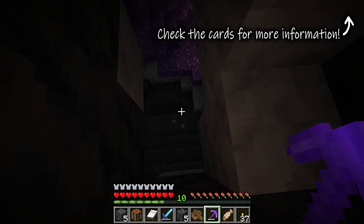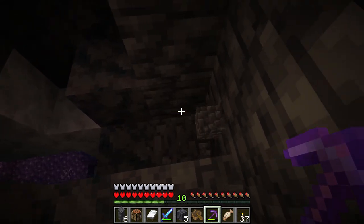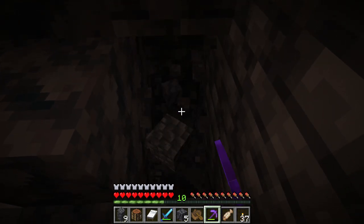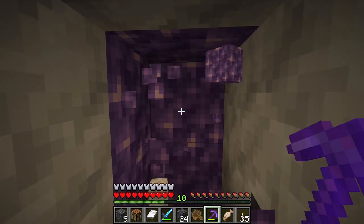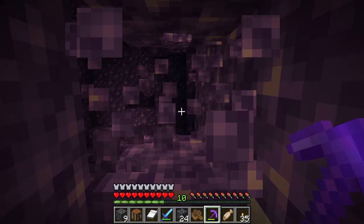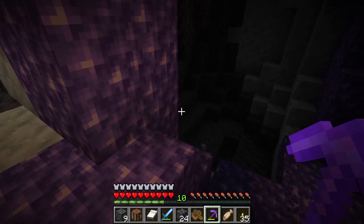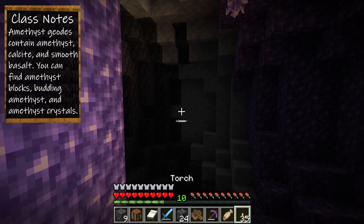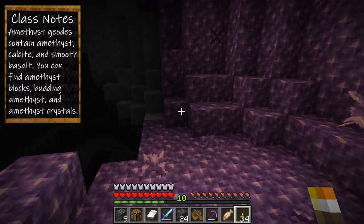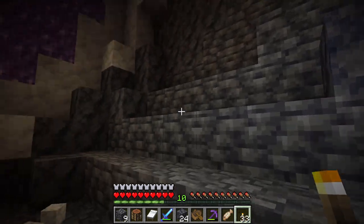It goes down. We need to get down there in a bit safer manner. It looks like we can break in here. Try not to break any of the budding amethyst blocks. And it opens up into — well, not much of anything over there. Let me just light this up because we don't want it dark in here. It doesn't go into a cave at all. Nice — this is totally enclosed.